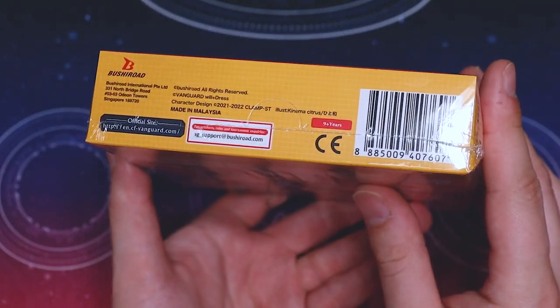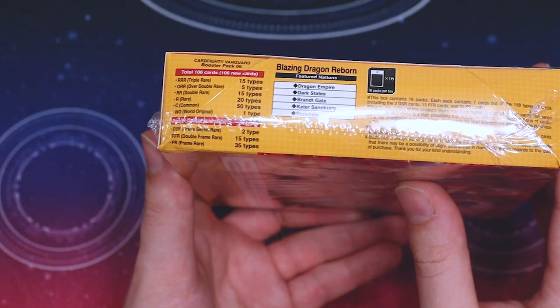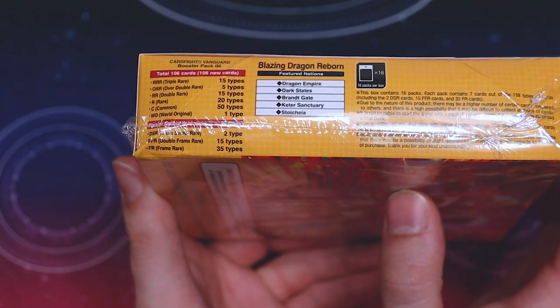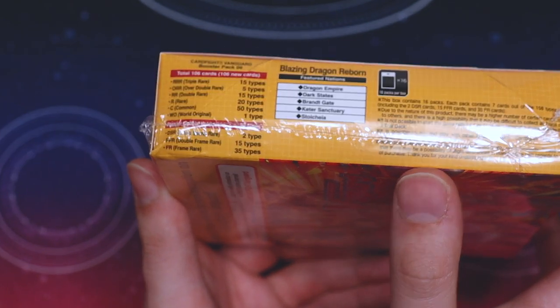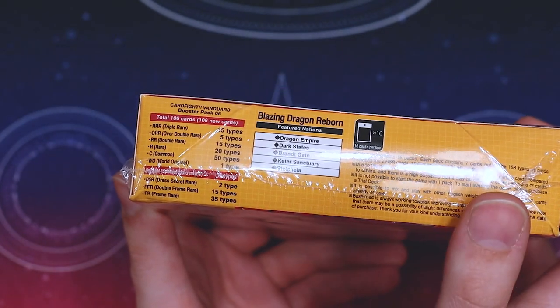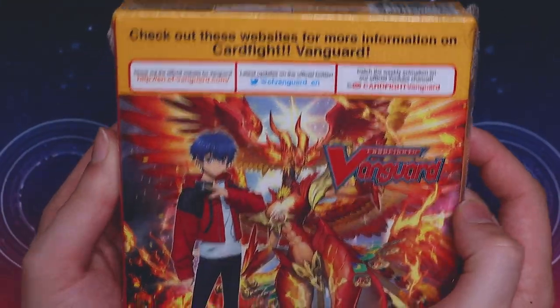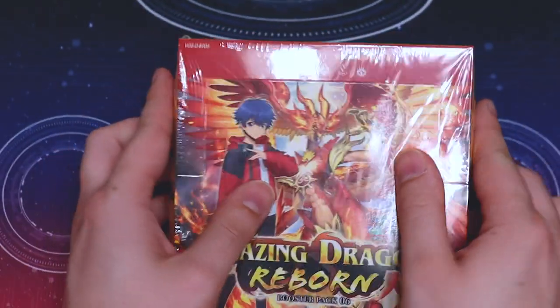Before I crack it open, I'm just going to kind of show off the sides here. We got our disclaimers, we got our breakdown right here, so it kind of shows the different types of cards, the nations that will be represented, how many cards are in a pack, and how many packs we're getting. So let's just go ahead and jump right into the unboxing.